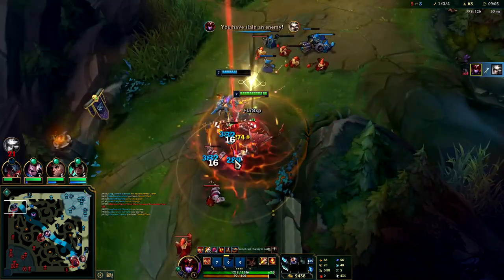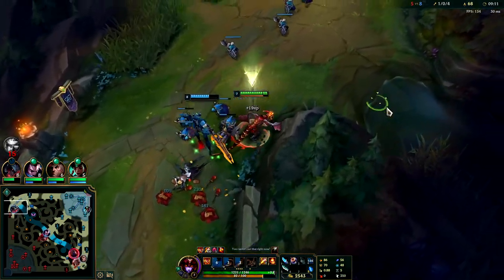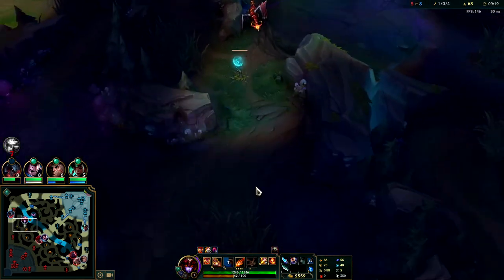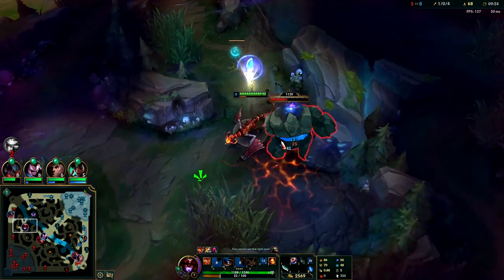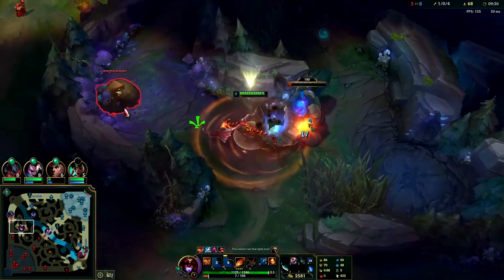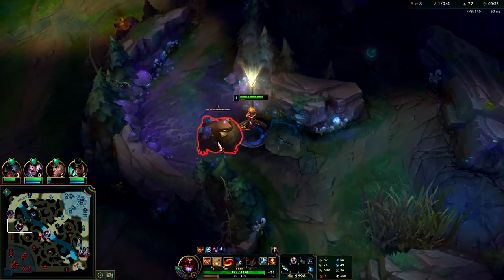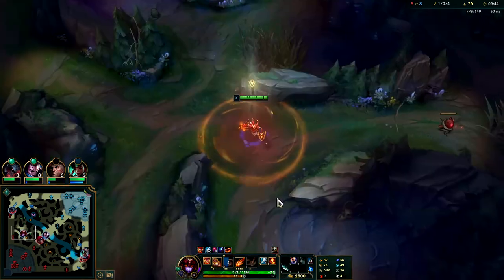She jumped over the wall — hit her with the E, that was really good for us. We have our double smites up and Scion's backing, so I'm going to invade his jungle. See how our auto attacks prolong our dragon form right now because it's giving us fury, so we can drag it out a bit more. We do want to max our W next and max our Q last.